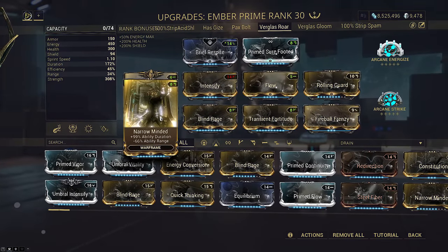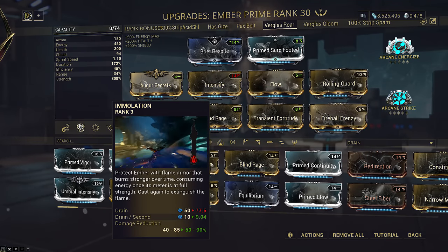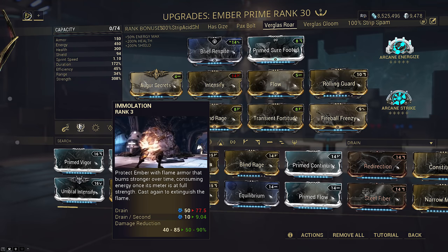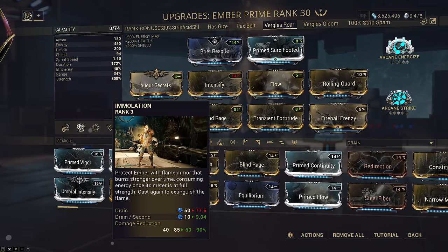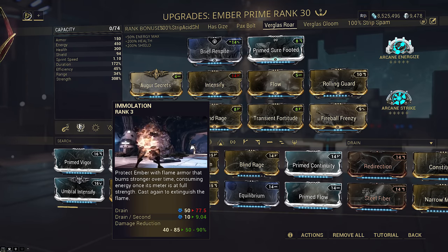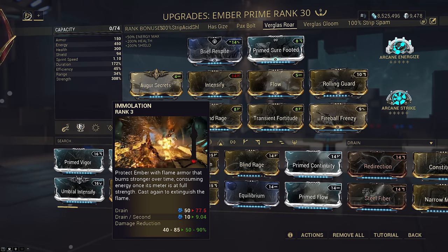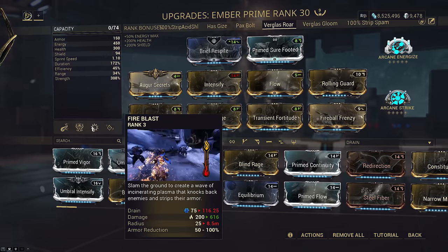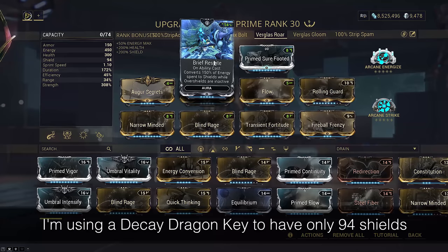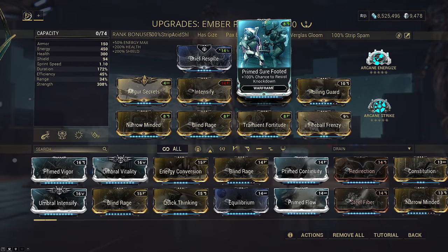Narrow Minded gives high duration since none of the other abilities on the build require range except Fire Blast, and we'll only really be using Fire Blast to keep our Immolation bar below 100% and drain our energy. Otherwise, CC is coming from Cito's Alt Fire and Armor Strip is coming from Vastalok. Immolation will still come in handy for providing damage reduction, which is useful up to a point. This is not a build intended for level cap — for god's sake you're using a Sentinel to DPS — but if you go that distance Immolation will eventually become useless. A maxed-out bar will still be useful for a full-strip Fire Blast if you really want it in a crowd. Brief Respite lets us instantly regenerate all our shields with a single cast of our 2, 3, or 4, or two casts of our 1, and Premature Footage ensures we never miss our chance at killing the demo in time.